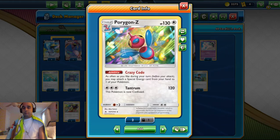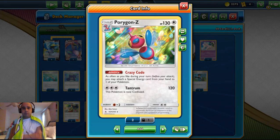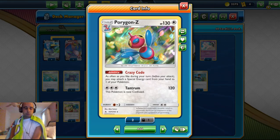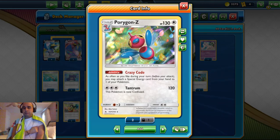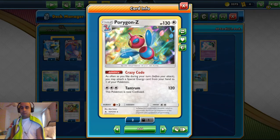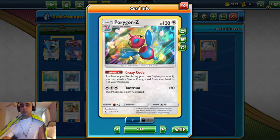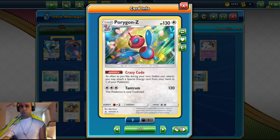We play the 3-1-3 line of Porygon Z. It's got 130 HP — it's a stage-two colorless type — with an ability called Crazy Code. During your turn, before you attack, you may attach a special energy card from your hand to one of your Pokemon. So it lets you attach recycled energy, Triple Acceleration energy, and Powerful Colorless energy to Porygon Z, so you get Cramorant VMAX attacking right away with Max Jet. For two colorless energy, Porygon Z also has Tri-Attack for 120 damage, which could be another counter to Decidueye.